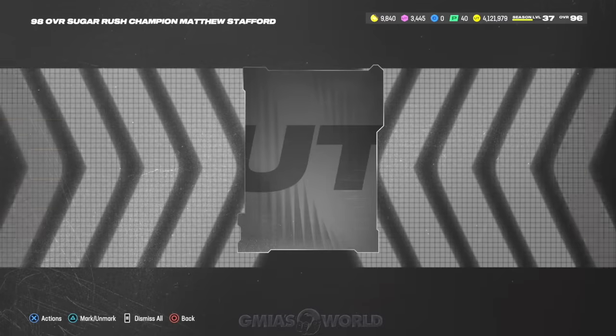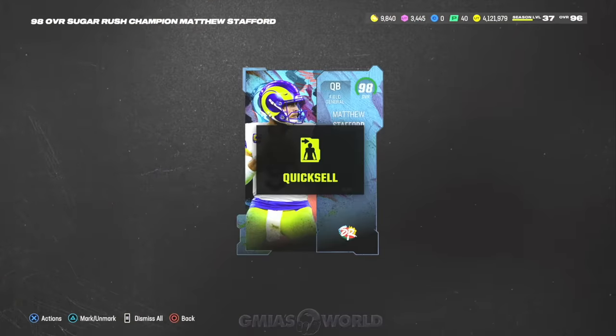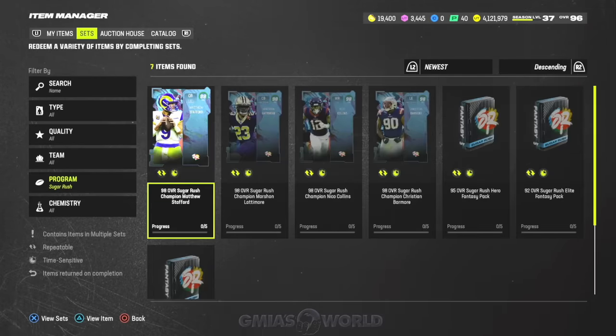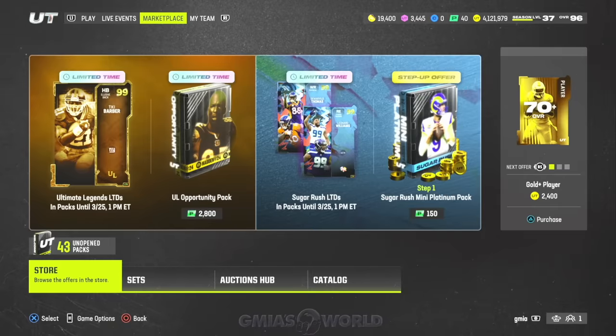We'll open the pack, quick sell it again, and then go right back into what we just did and get more chocolates. We got 9,560 again. Now we have 19,400 — now we have something we can go play around with.